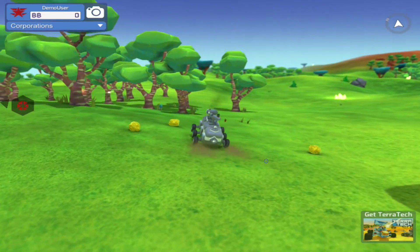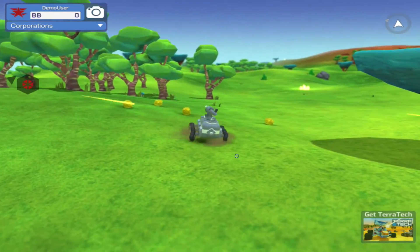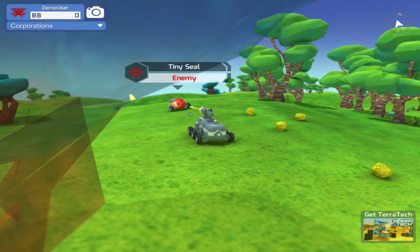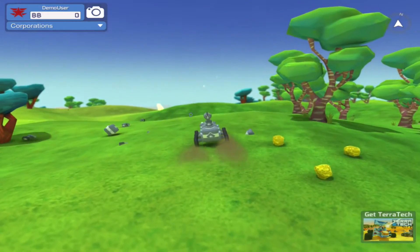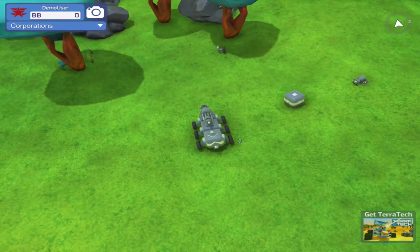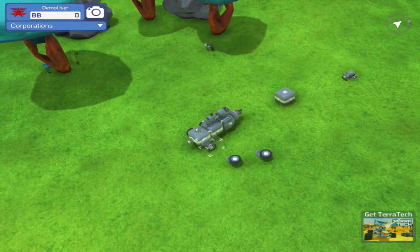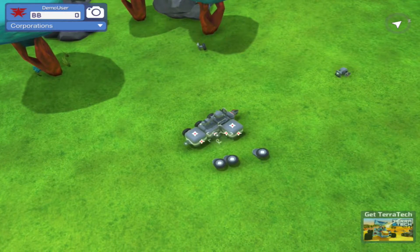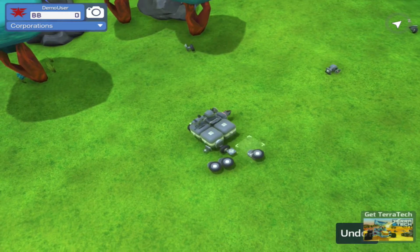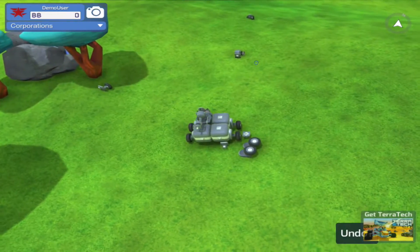I'm drilling stuff — I don't know what I'm drilling for. We got an enemy — fire fire fire! He's gone. Enemy down, enemy down. More weapons — I see more guns. We're gonna do something here — I want a bigger wheelbase. So we're gonna take this block and put it over here, put the wheel over here and over here.